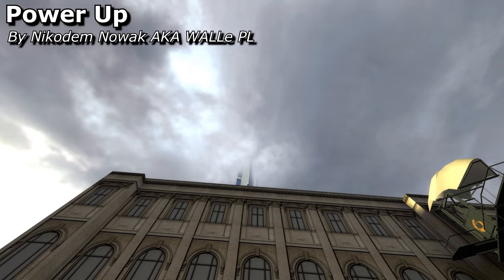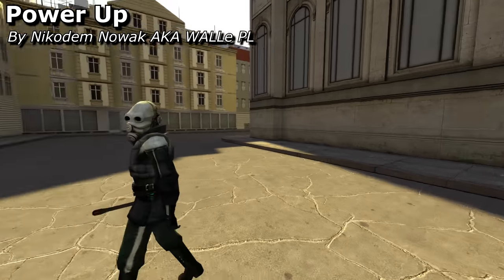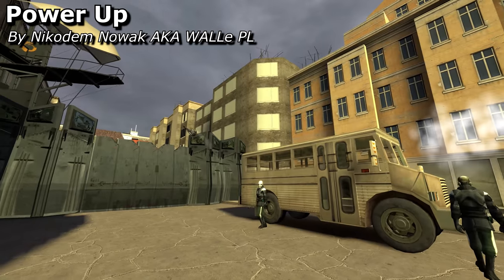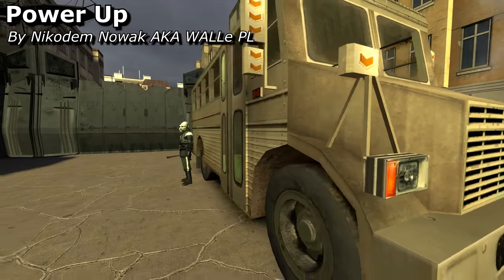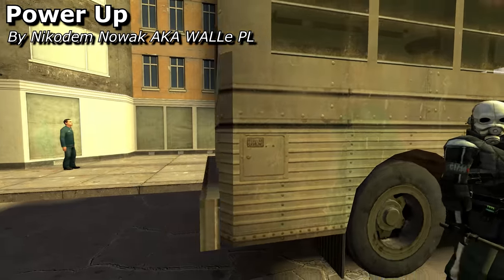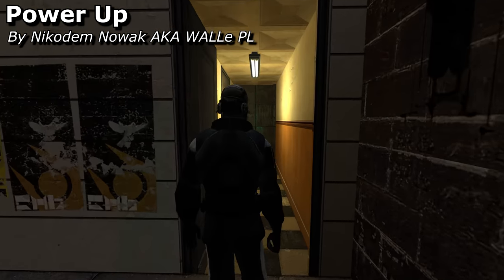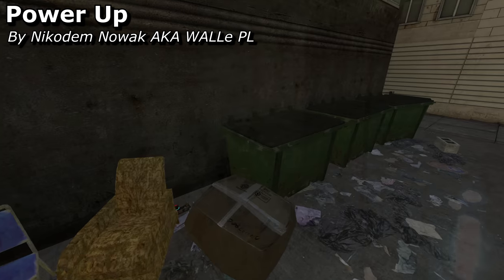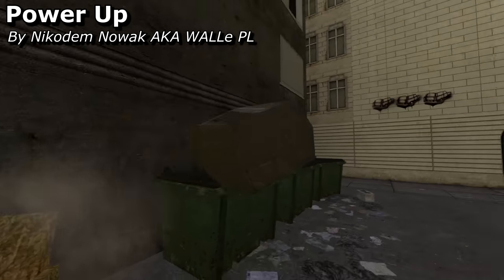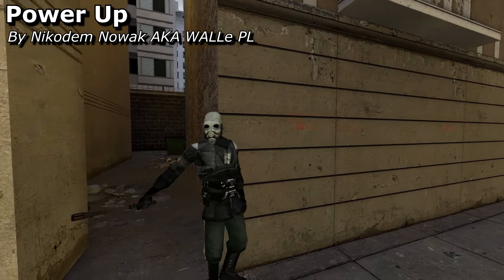And now for something completely different. Power Up is a point-and-click adventure game disguised as a Half-Life 2 map. It's absolutely nothing like the original game and should lose points for that, but at the same time it grabbed my attention and I couldn't help but want to play it to the end. The story is, you go undercover to get to batteries to do something. The voice acting is difficult to understand, and if you don't hear it the first time — tough.